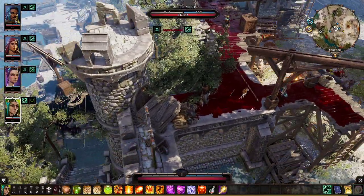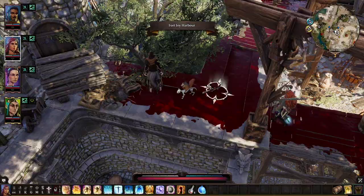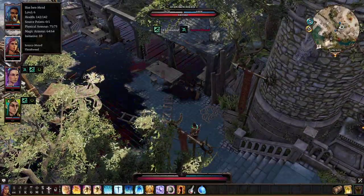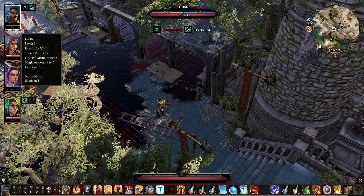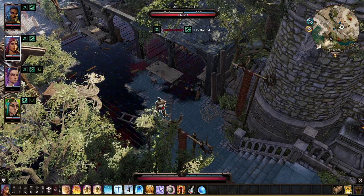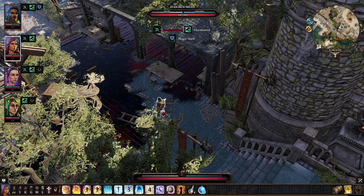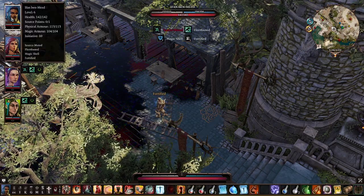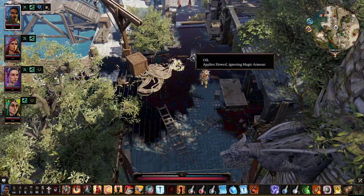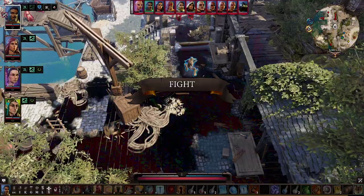Long story short, we're going to start the actual encounter by moving up and buffing up Ethan, who's going to quote-unquote pull the enemies. So ammo frost and fortify. Ethan should actually trigger the enemies by simply being here.